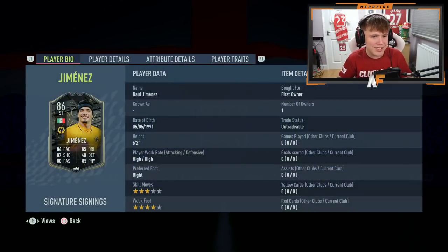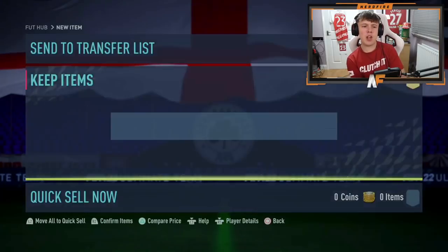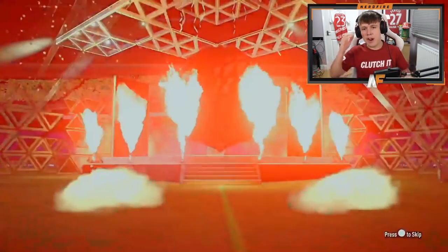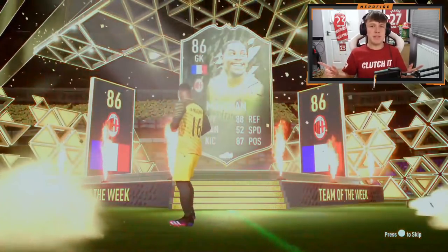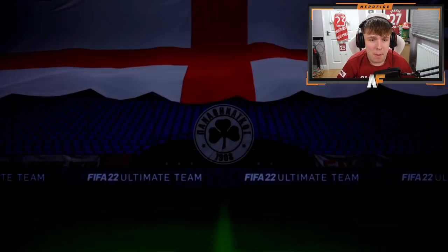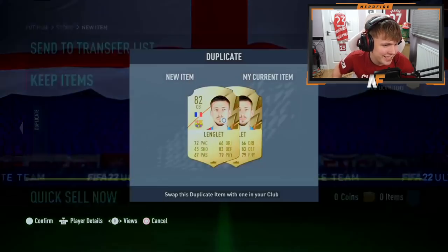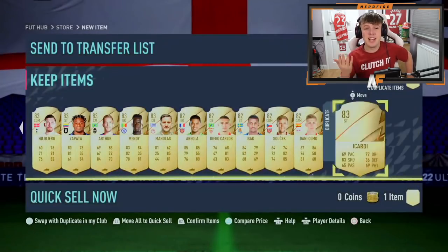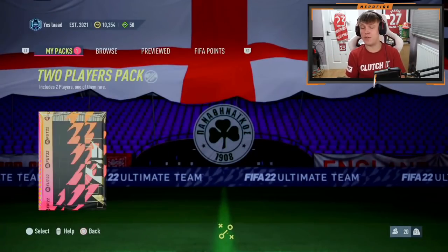Shout out to Joe - he's got his 82 plus times 25 from Icon Swaps. Let's see what he can get. He's cracked it open - not a Road to the Final. He's got Maignan on the front, good SBC fodder, actually probably a good keeper in game. He's also got Diaz - but sadly no Road to the Final. I think that's actually the first one without a Road to the Final out of the three or four we've opened so far, which is a bit sad.